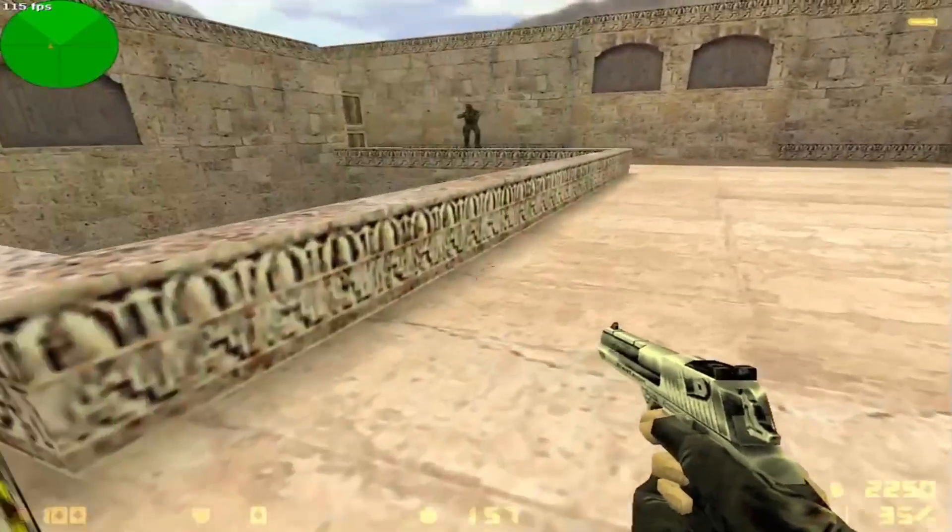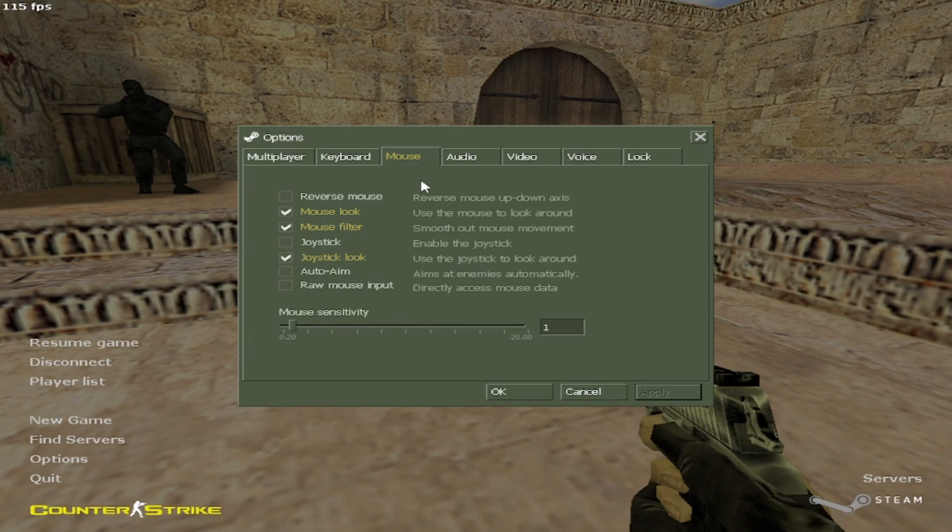Tip number 1: adjust your sensitivity. You're going to go to Options, then Mouse, and fix your sensitivity there. If it's too high, make it lower so you can hit enemies constantly without missing them.